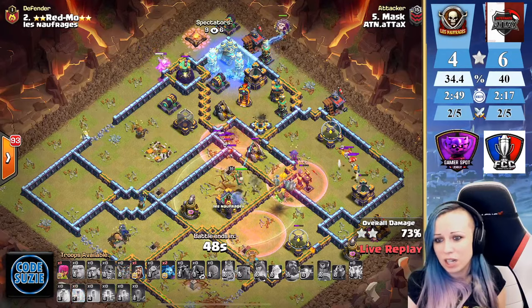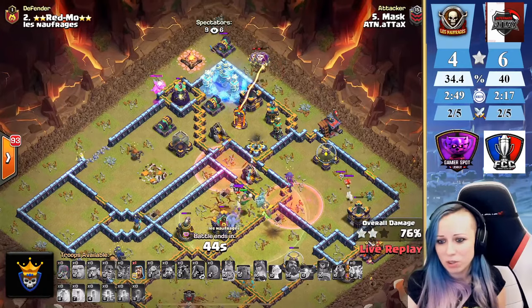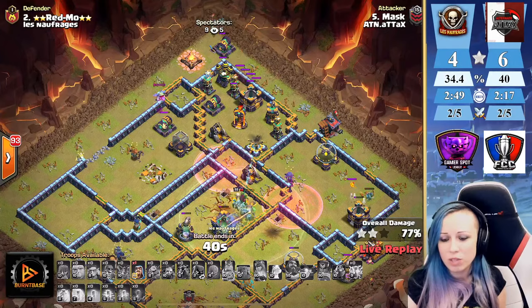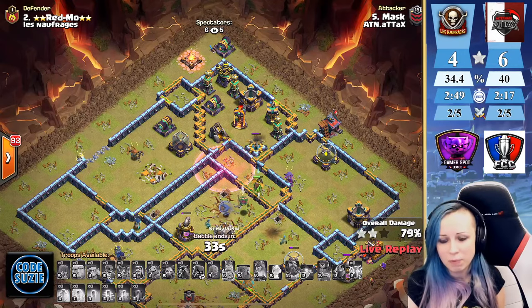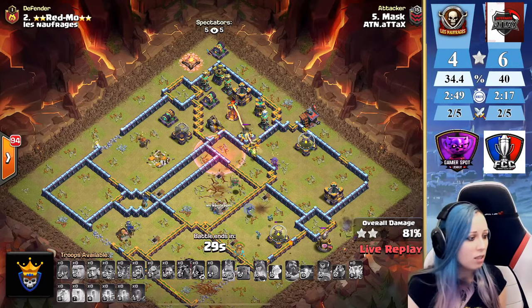We can freeze the tesla farm but his troops are down now. Sending some more but oh my god — it is a defense. The X-bow has a log on it. This is the first defense — nice try from Mask, gonna be around 85 percent, but it is a defense.